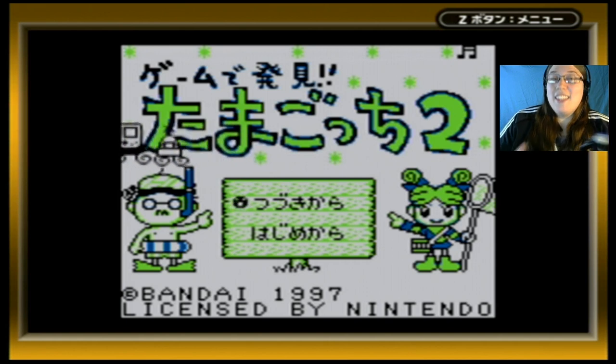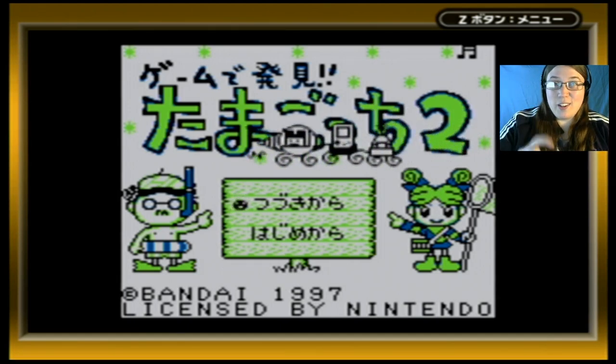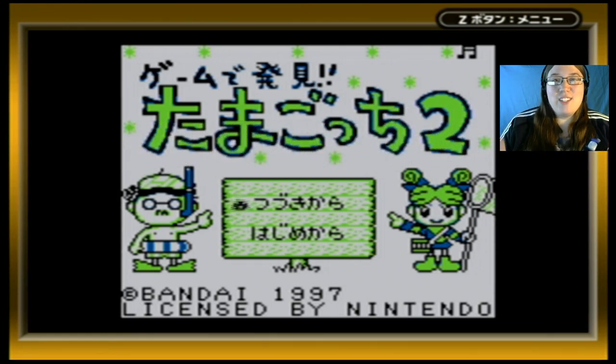One room is a forest, or 'mori,' and the other one is an ocean, or 'umi.' There's also a little element of a bedroom and a town. You get to be Mikachu, the little girl who is the professor's assistant, and you can explore around town and stay in her bedroom. That's a really cool element that I'm excited to play around with.